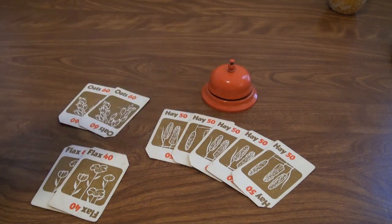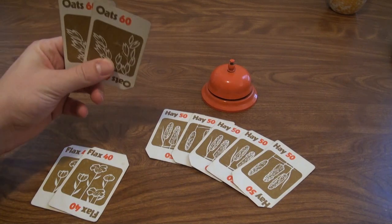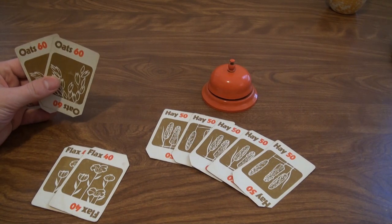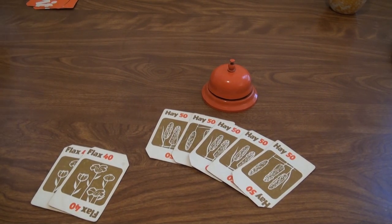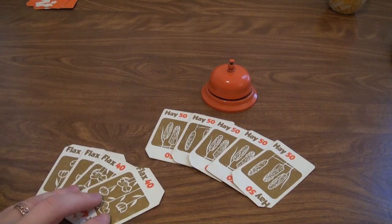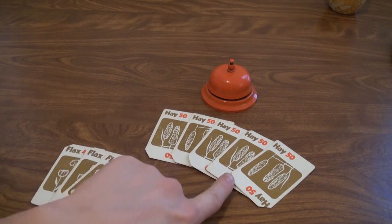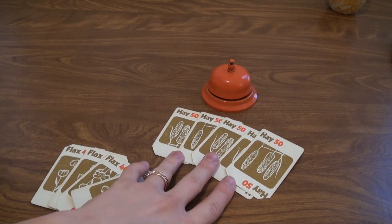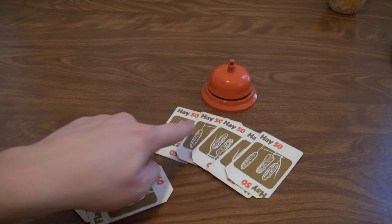The trading round begins when the dealer rings the bell. When that happens, you want to take the cards you want to trade off and say the number — for example, two. You can't mix commodities when trading. If somebody says they have two to trade, you lay your cards on the table and push them towards the person, and then they give you two of theirs. Sometimes it's smarter to trade off your bigger number because they can't mix commodities — so if you're trading five hay and someone gives you five flax, you win. The goal of the game is to get nine of one commodity.